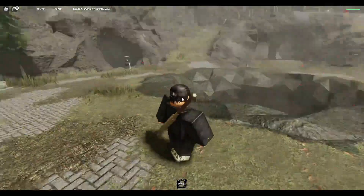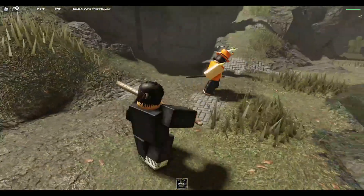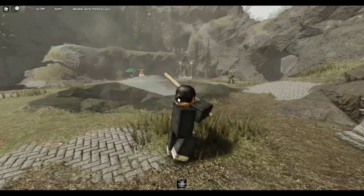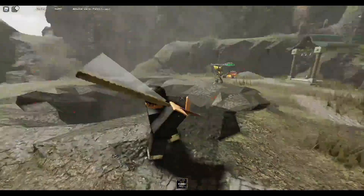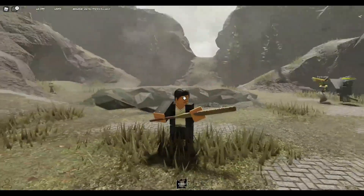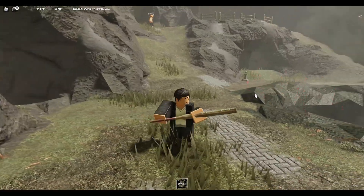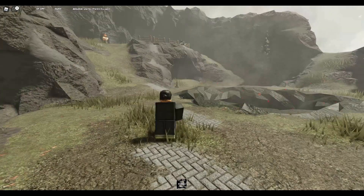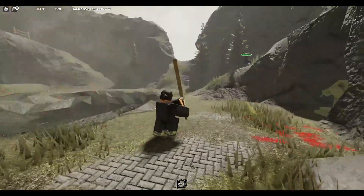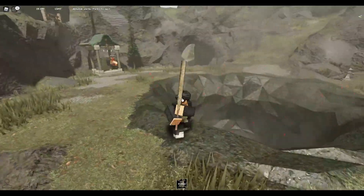Starting off, number three on our list is the Kanabo. The Kanabo is a great weapon, but why it is rated number three is very simple. The most important thing in this game is attack speed, because in these samurai games the fastest always wins. With this weapon, as you can clearly see, it is not the fastest — it is pretty slow and it's a heavy weapon.